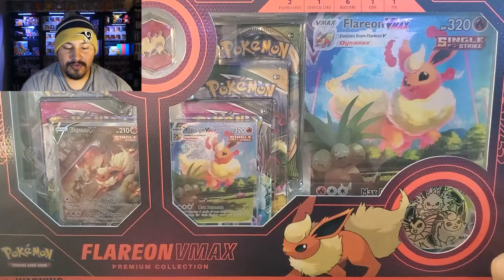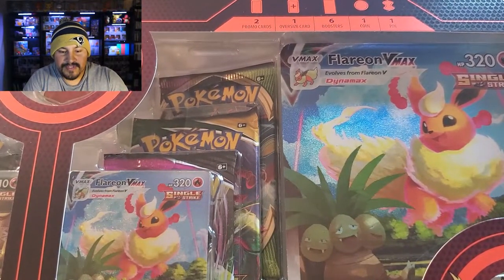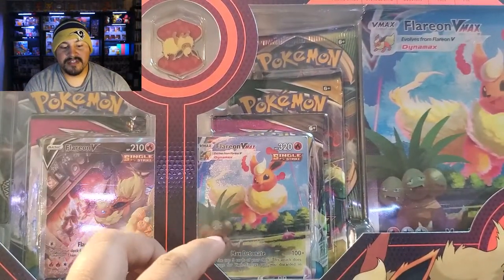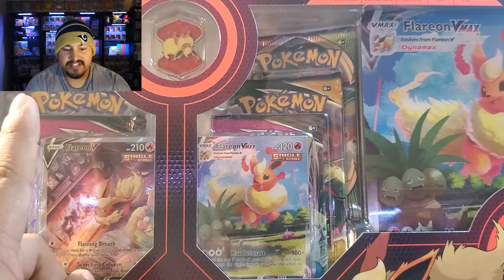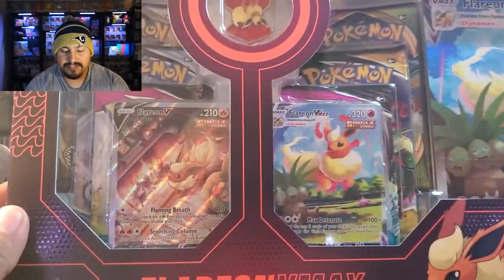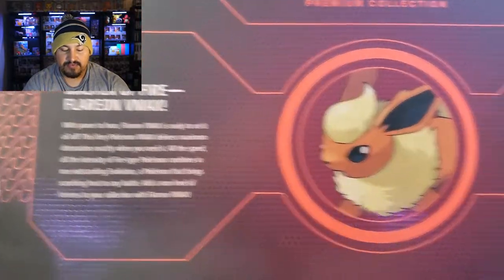If you don't know what's in this box, it kind of tells you right there at the top. You get two promo cards, one oversized card, six boosters, one coin, and one pin. The boosters we have are two Fusion Strikes, Evolving Skies, Chilling Reign, Rebel Clash, and Vivid Voltage. This is the front of it — a really nice box. You get that coin, the sweet oversized card, and the two promos which are just beautiful. If I flip it over, it has everything there.